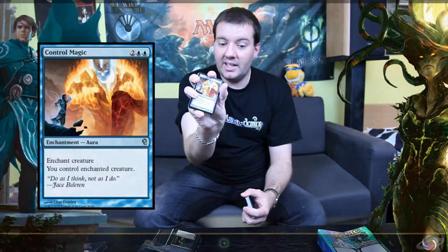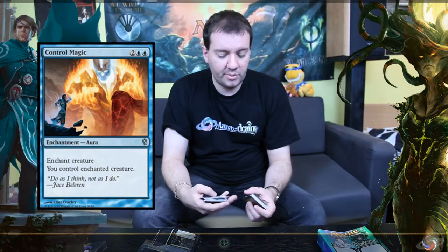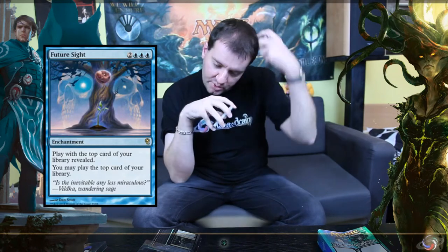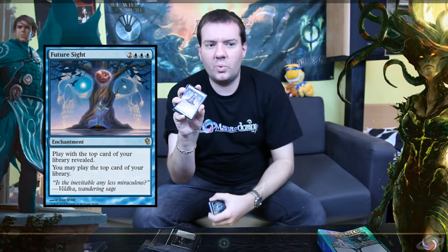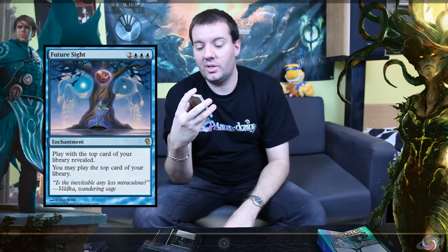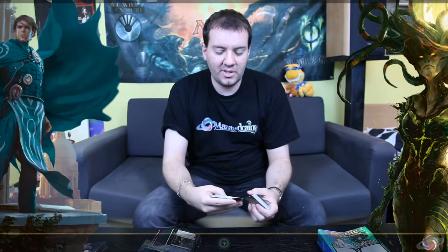You get a pretty new design and a new illustration for Remand, which is cool. You've also got Control Magic with a new drawing too — it hasn't been printed for a long time. You've got some Commander cards you'll want to pick up as well, like Jace's Ingenuity for heavy control decks. Future Sight is also a really exciting card — it's quite hard to find, and if you're playing Commander, whether multiplayer or one-versus-one, Future Sight in the blue deck is a really interesting card to have.